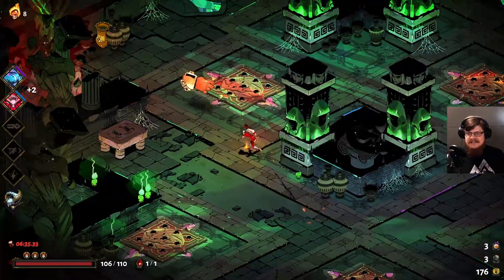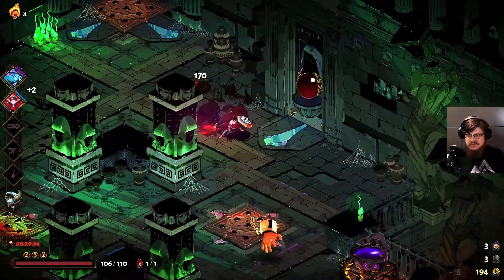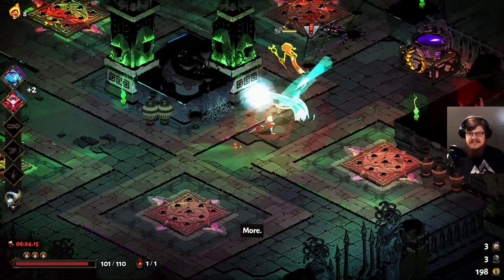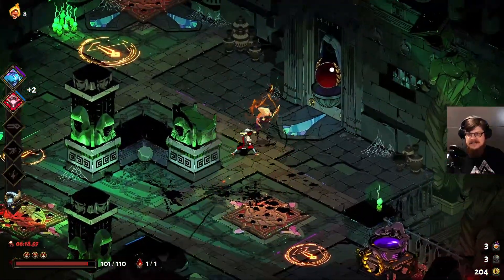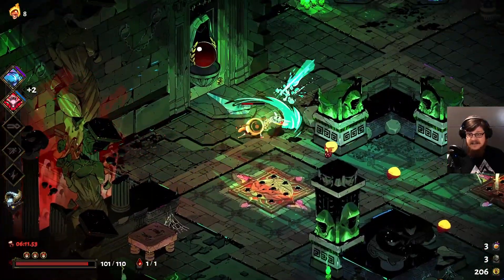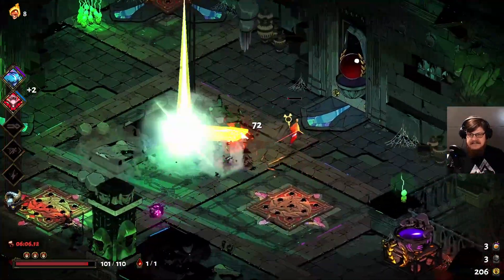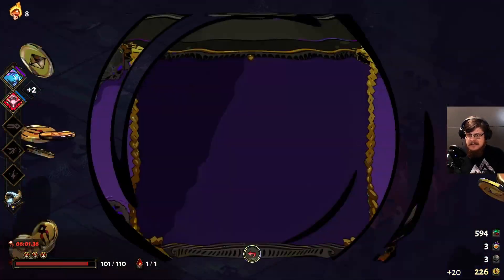Gemstones are the resource I like getting the least. They lose their real usefulness so fast — they're the resource that gives you the least amount of actual progress in getting stronger. At the start, unlocking chambers like the fountain are very useful, but the usefulness gets lost very quickly. 20 money — something we can buy. A Chaos Kit seems like a nice idea, let's do that. Out of money, POM, I think we want the POM now to increase our damage output a little more.